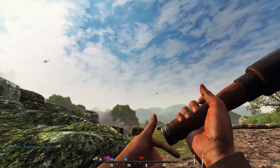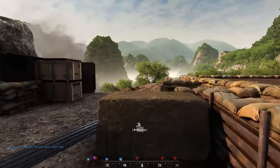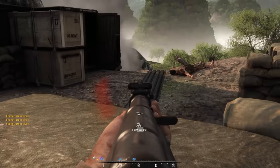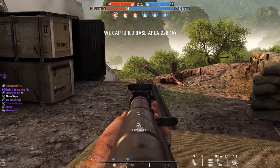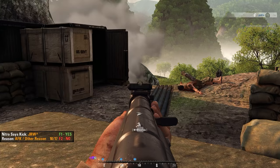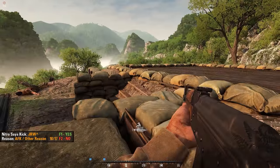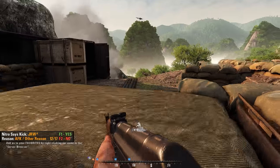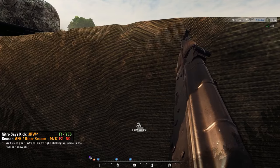A lot of people are kind of like sheep — they see the crowd going to a specific objective and everybody's fighting in a bottleneck. You could just go to the flanks or sides; it doesn't have to be that far away. Here everybody's fighting on Charlie point and I'm slightly off to the side — the enemy has no idea I'm there, and I'm picking up five or six kills just by not being in the crowd.